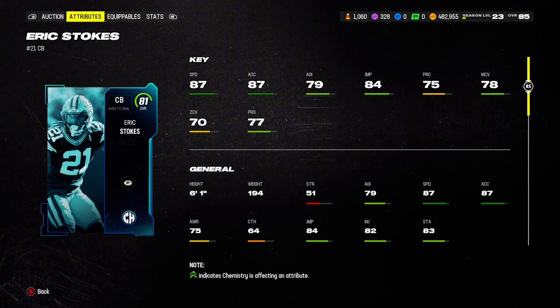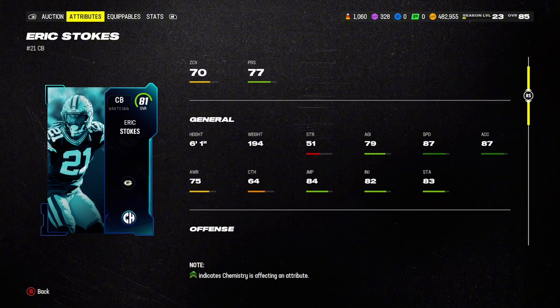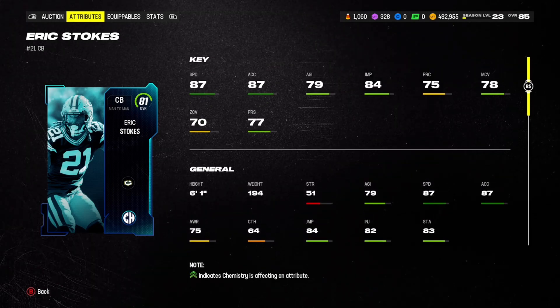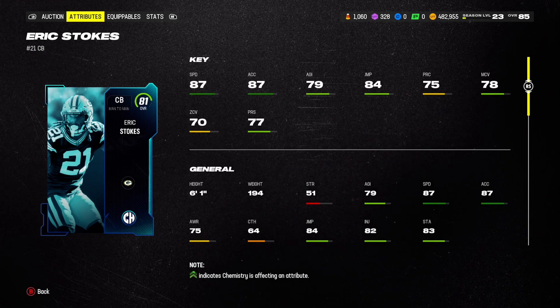He's only about 7 or 8k, but he's got 87 speed, 87 acceleration as well, some pretty good stats all around. He's also a pretty tall corner at 6'1 as well, so yeah, very solid card. These budget beasts can really help you out in a pinch.